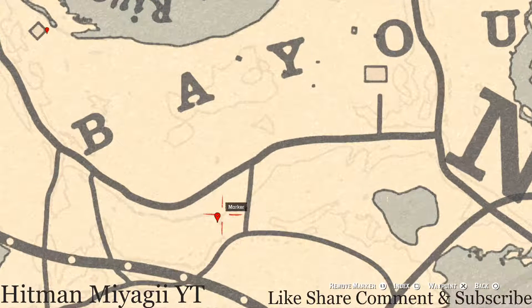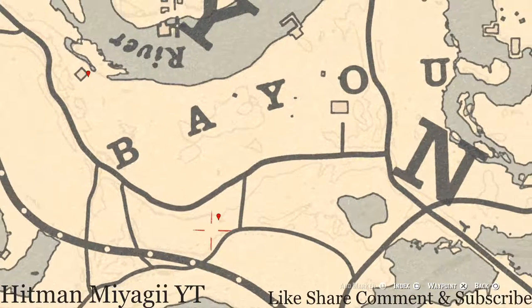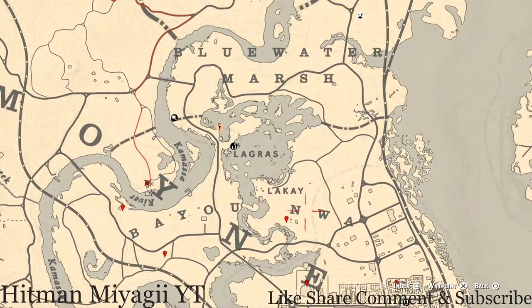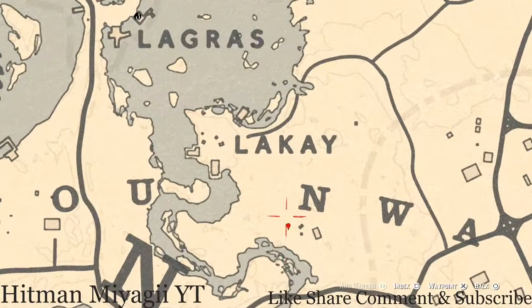There's another marker down here which is another random fossil — as with everything else that's random, I cannot tell you what it is because it is randomized. Over here by the end of NWA, right in here at this marker, you will get a bird egg. This bird egg is an egret egg — it's in the tree, shoot it down with a rifle or a bow using a small game arrow.